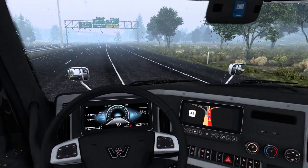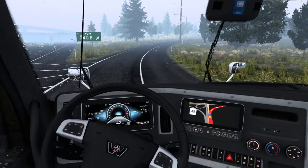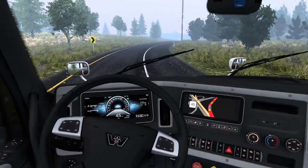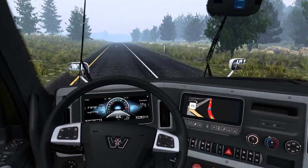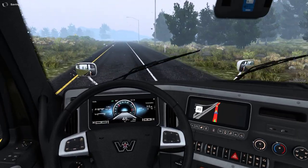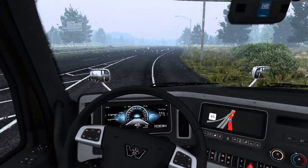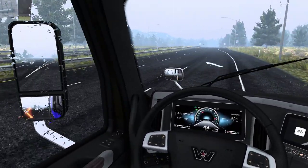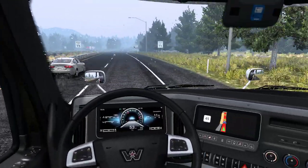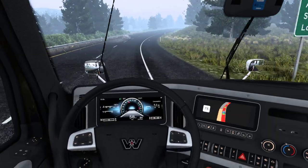I'm going to see if I can get my track card working now since I've got this other computer. Maybe I can get my track card to work — I've got one but it never has worked, so I'm going to see if I can get it to work. The new Western Star does have a new dash — I like what they added for the freight ladder.